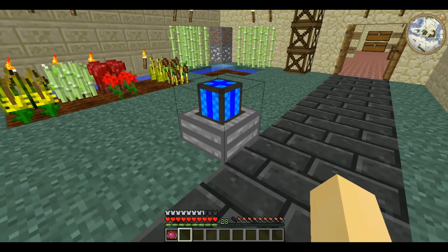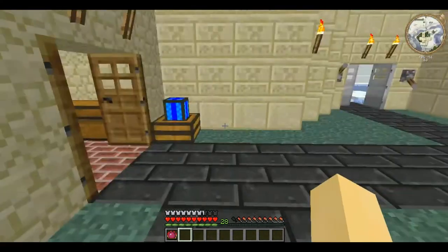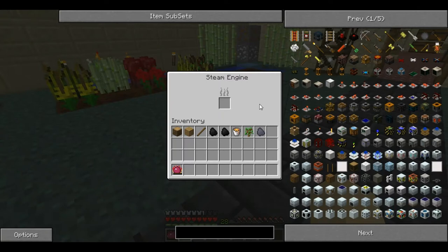The steam engine looks the same as the wooden one except it's stone instead of wood, and this one has a GUI. You right-click it and it brings up a fuel compartment where you can place any of these fuels and it'll burn them for the time it normally would, outputting power while doing so.